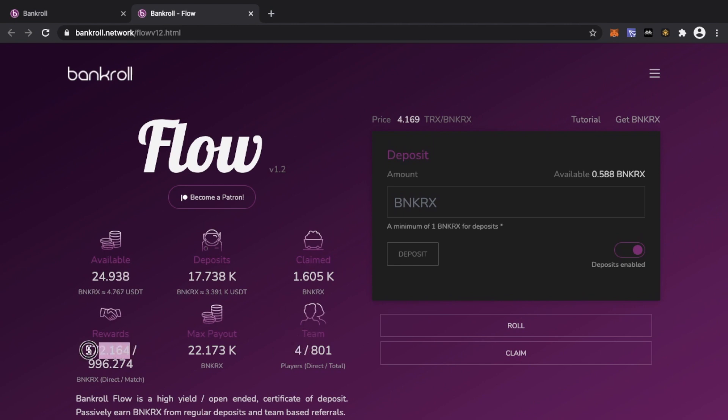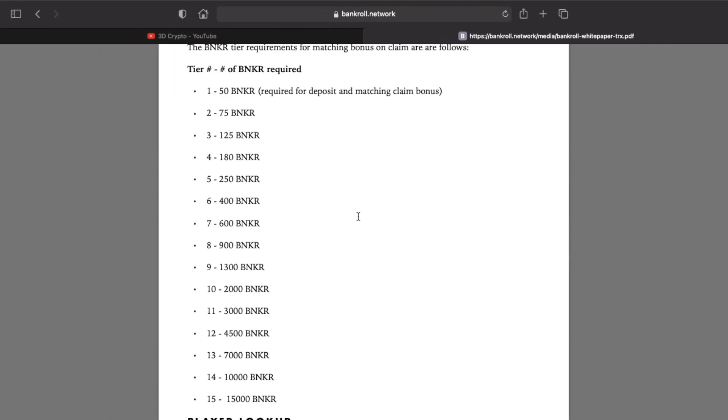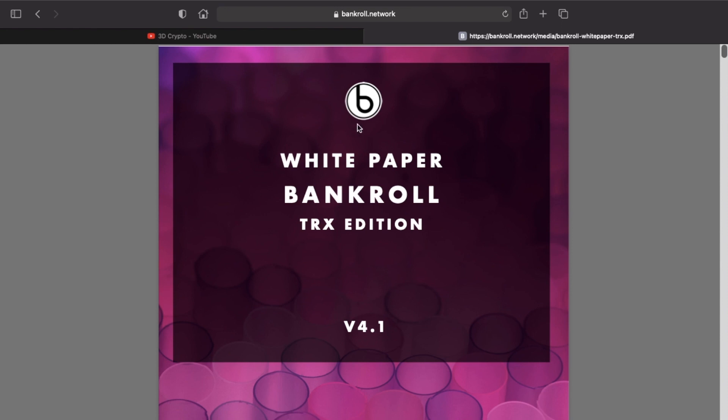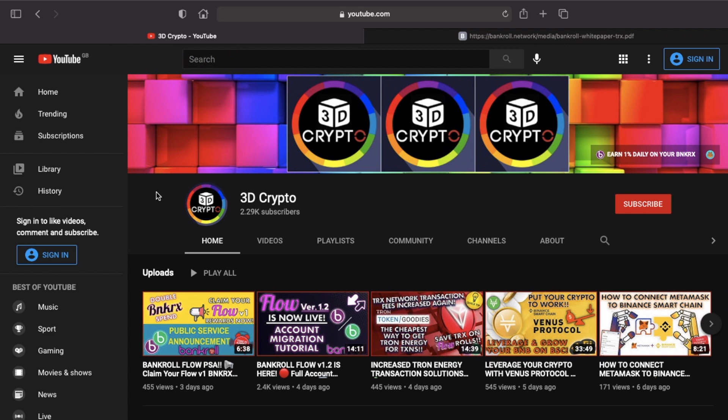To summarize: rewards will not zero out in your UI — that is just a representation of rewards collected over the lifetime. Rewards are directly deposited to your flow deposit in real time. Every time someone below you or in the chain does an action, 10% or 7.5% — depending on whether you're a team wallet — will be added to your flow deposit, dependent on you being net positive and holding enough banker tokens to be eligible for that level's rewards.